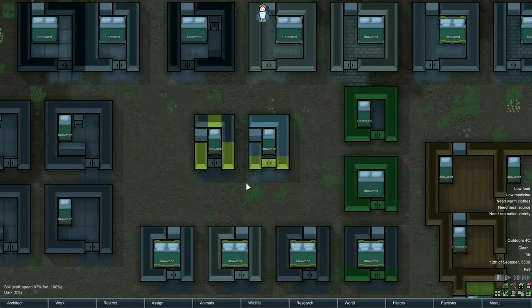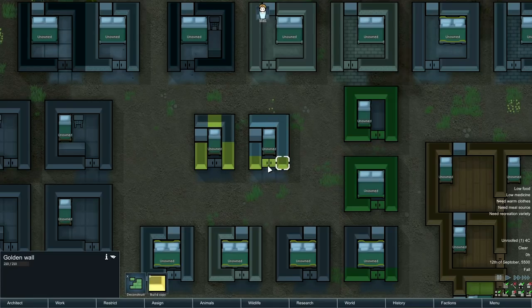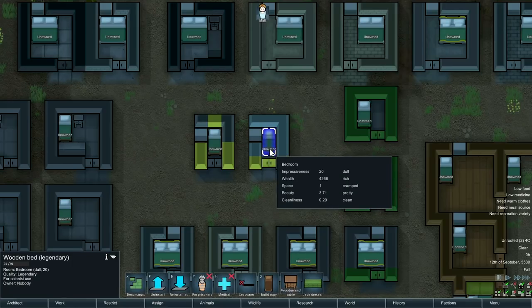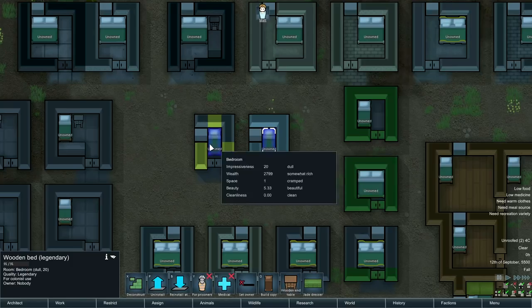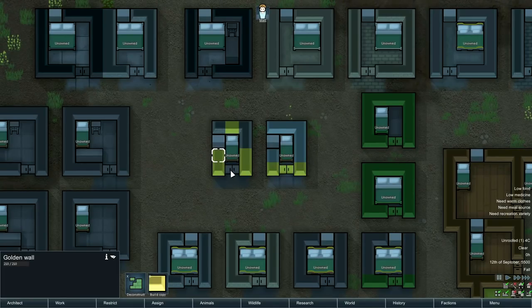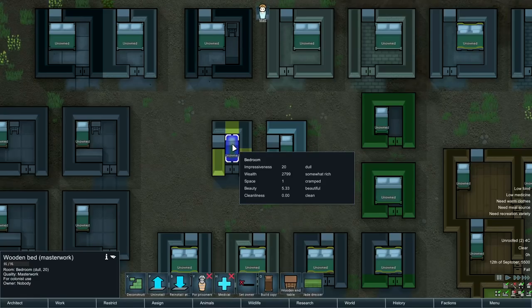If you're really pressed for space and want something decent, there are options here. A room with plasteel walls, gold on the front wall, silver tile flooring, and a legendary wooden bed reaches 20 dull — not easy because of the legendary, and super expensive, but it's an option. There's also a masterwork bed version that requires more gold, dark carpeting, and marble walls to just barely reach dull as well — super expensive and tricky, but if you're really pressed for space, this is how you do it.